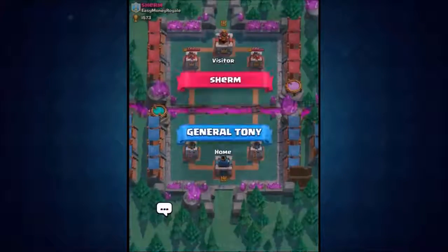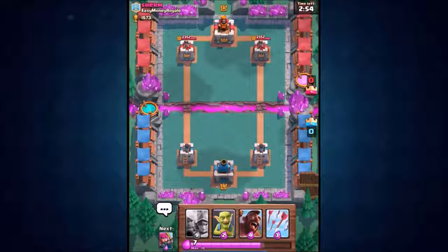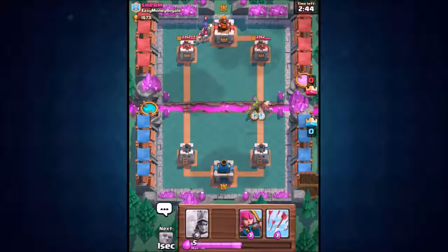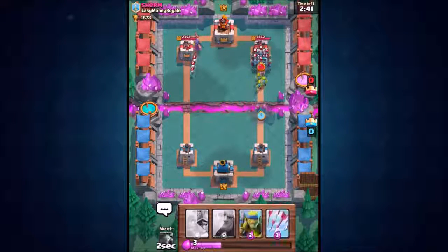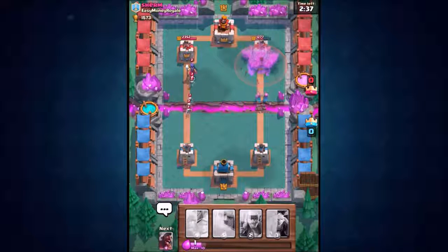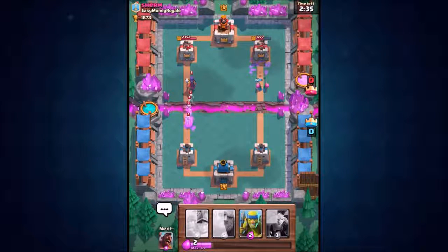Here we go, going into arena 5 — let's see what this secret weapon can do. There are some rules when using the secret weapon: you don't want to show your opponent that you have it, because that is the whole point of a secret weapon. You want to actually distract them — send loads of other cards down the right hand side, and then when they're distracted, go in with those Three Musketeers and completely destroy their tower.